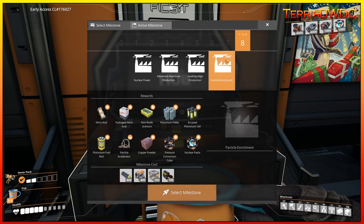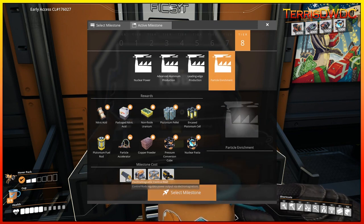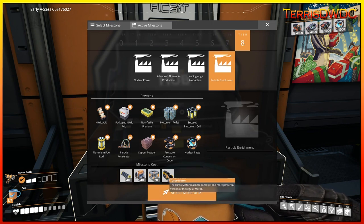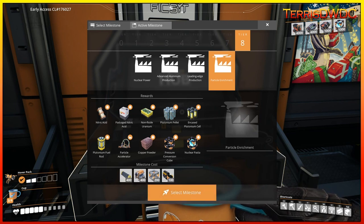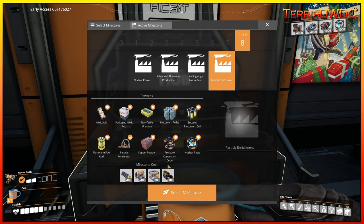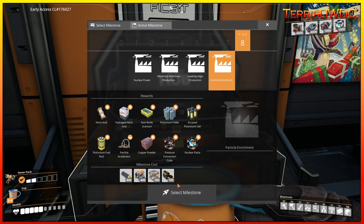Finally is particle enrichment, and with particle enrichment we're going to need electromagnet control rods, cooling systems, fused modular frames, as well as turbo motors. As of right now, none of these items are being manufactured, so we're going to seriously need to step up our production lines to get the rest of this all unlocked.